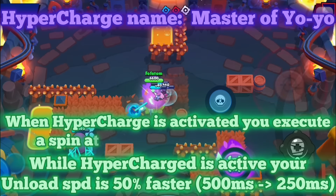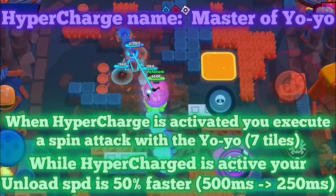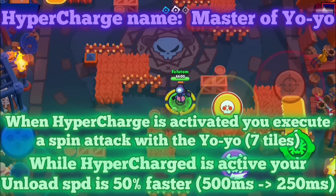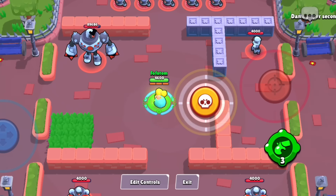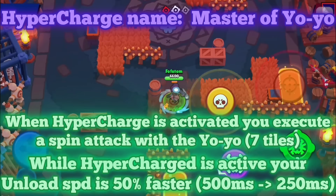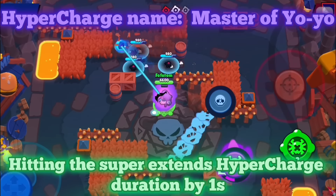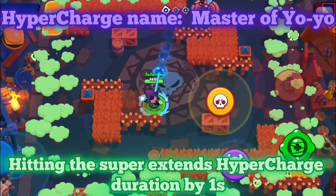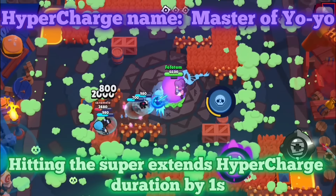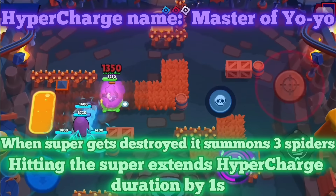When you activate the hypercharge, you execute a yo-yo spin attack that deals the same damage as your regular yo-yo but can go through walls. Attention: it only has a 7-tile radius, which is actually the same as Piper's first gadget area of effect. Whenever you hit someone with your super while hypercharged, your hypercharge duration will be extended by one second. So hitting your super successfully also gives you more hypercharge duration, which means more yo-yo attacks. And now when your super gets destroyed, it summons three spiders.